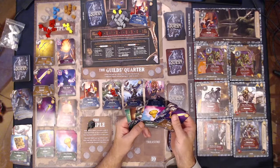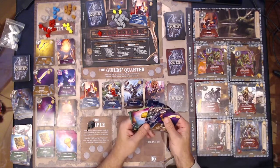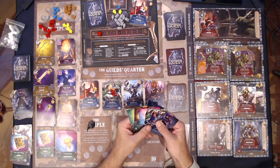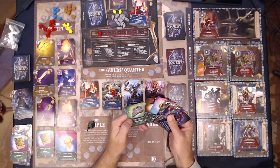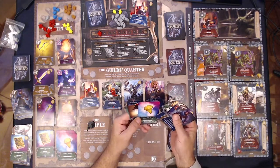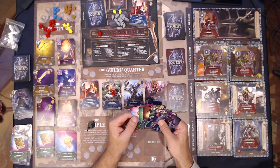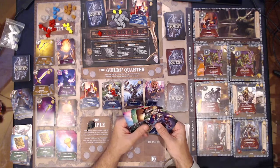We better use this guy for some healing. One two three four five six — now we're back up to full. Two heroes, that's it really. We only have an attack of five which would be enough to take out the goblin. Hmm — we will go after the goblin. No, we will not — we're going to need a lot more attack than that.